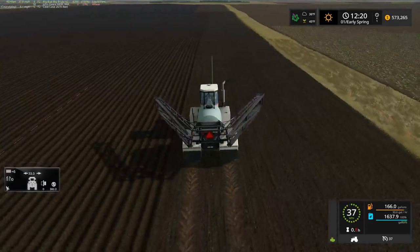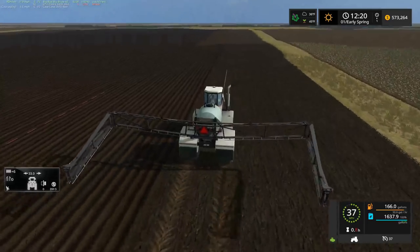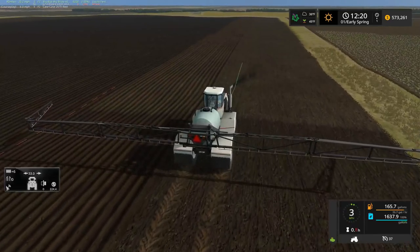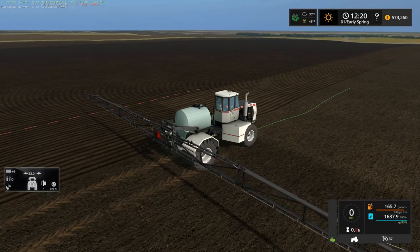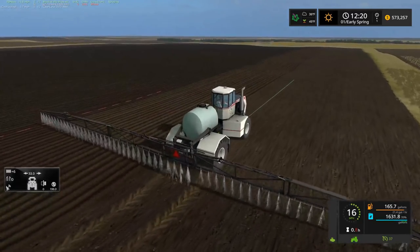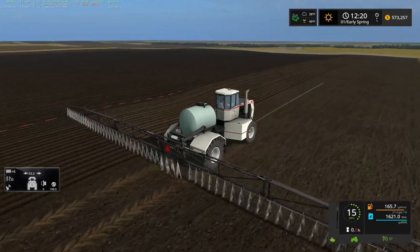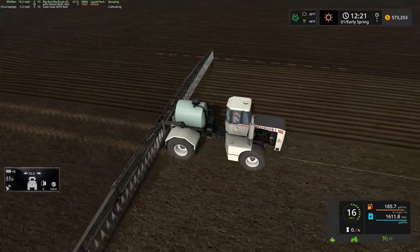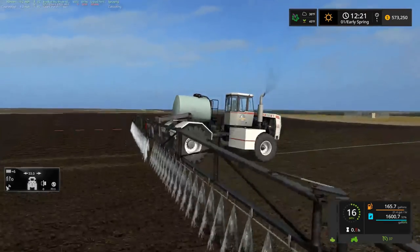Let's get the booms spread back out here - almost to where we left off. We'll finish up the field and then it'll probably be time to wrap up the episode. It looks like the sprayer does raise itself up before it folds in, which would definitely be good - that'd be rather catastrophic for these arms if they were to fold in while they're at full extension.